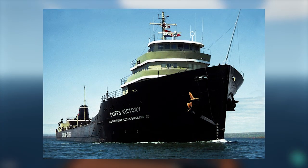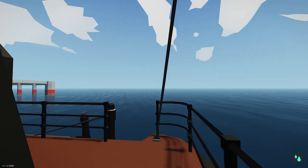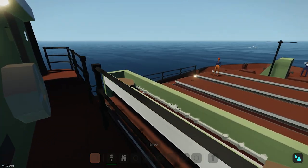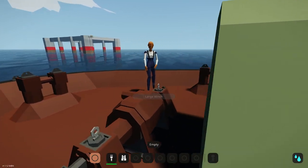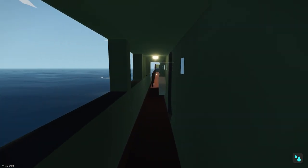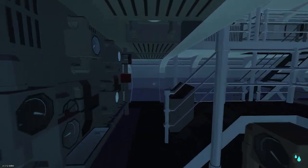It was re-christened as the Cliffs Victory for Cleveland Cliffs Steamship Company. I've actually included a photo of the real ship taken in 1976, a few years before it was retired. The ship was in service from 1951 until the 1980s — sources say it was laid up around 1981, sold for scrapping in 1985, and actually sailed out of the Great Lakes under its own power to the scrapyard.